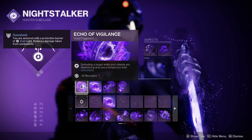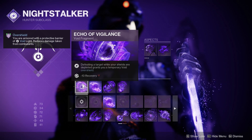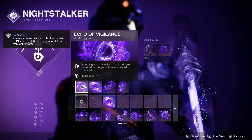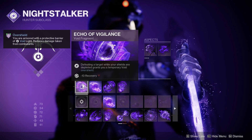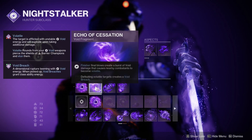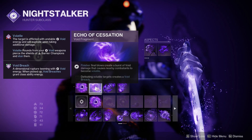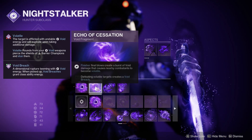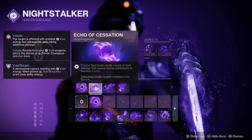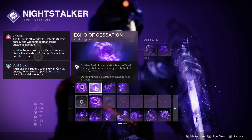For fragments, we're rocking two of the new ones which are really overpowered — please pick these up if you haven't. The first is Echo of Vigilance: when you defeat a target while your shields are depleted you gain an overshield, which is just ridiculous. You're also gonna use — however you pronounce it — the fragment where defeating volatile targets creates a Void Breach. Since you're gonna be making things volatile with your void weapons via Gyrfalcon's, you really want this.